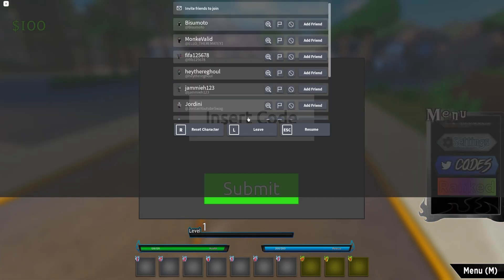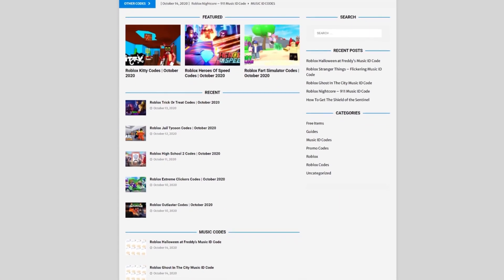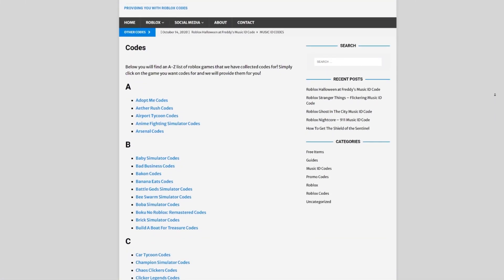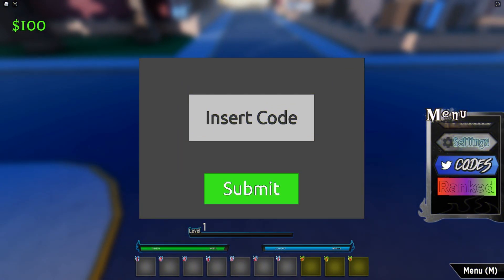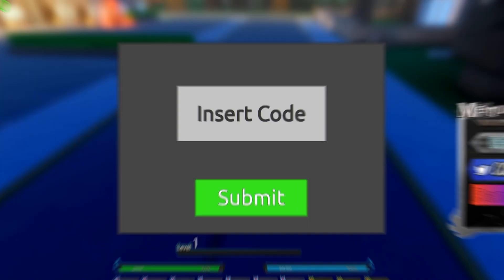Are you tired of watching YouTube videos just to find Roblox codes? I've got a solution: rblxcodes.com. On the website you can find game codes, music codes, and guides — there's tons of stuff to check out. Overall we have codes for 300 Roblox games, so if you need a code for a game, it'll be there.